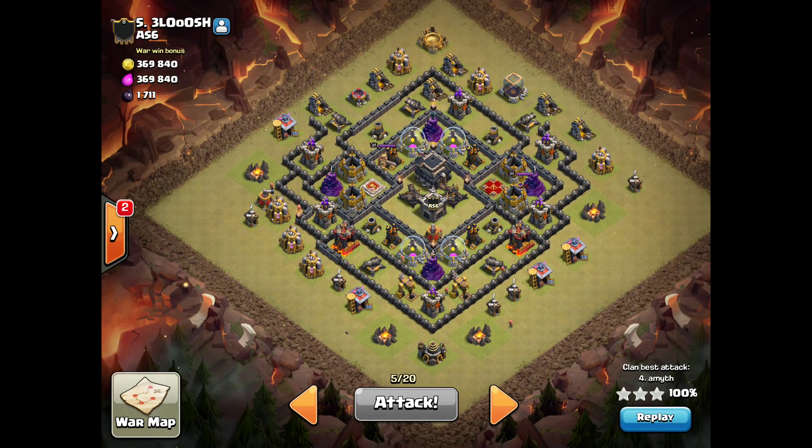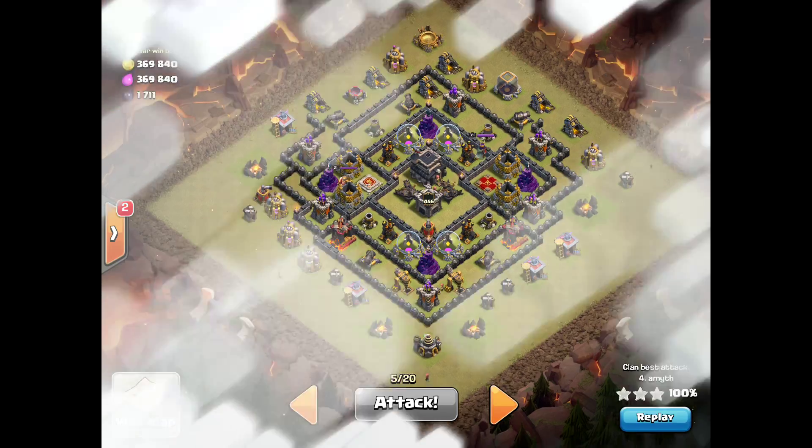So that was the plan I eventually came up with. I didn't quite execute as well as I'd intended. You can see the general plan in the replay, and you can see where things went wrong. You've got to watch out for the air defenses — they're going to shoot your healers. You need a plan for the air defenses. Let's just take a look at it, because I've talked enough.